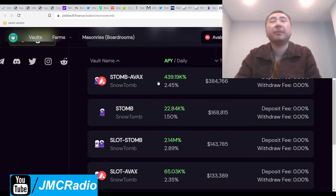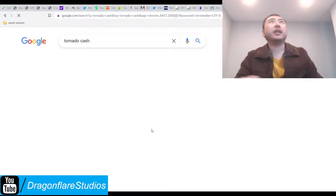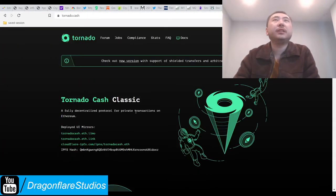Anyway — Snow Tomb AVAX. Yeah, they're coming after crypto, so just be aware of that. Start using something like Tornado Cash. They're going to start seizing your stuff, so Tornado Cash is worth knowing about.